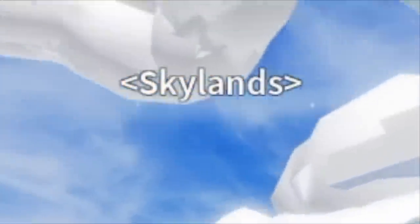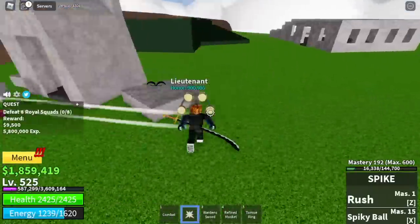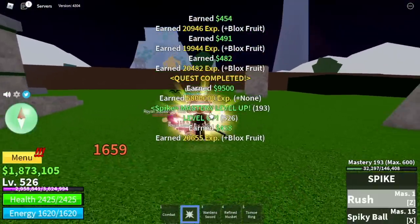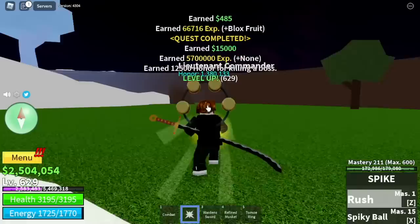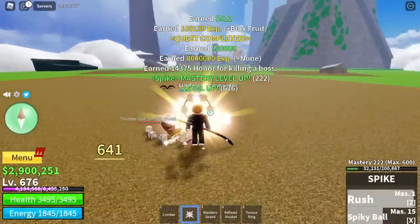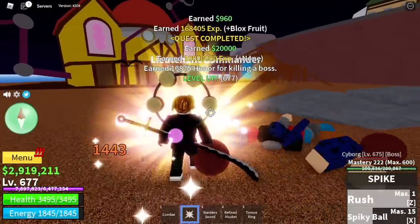Next island is the Skylands. I'll give you a choice: you can either defeat the Royal Squads — they're easy to defeat because they don't have long-range attacks — or you can choose to defeat Whisper until you reach level 625. So 625 is our target level here. Next up, Thunder God — I defeated him until I reached level 675. And next up is the Fountain City. You can defeat Cyborg here and you're gonna reach level 700 with this boss.